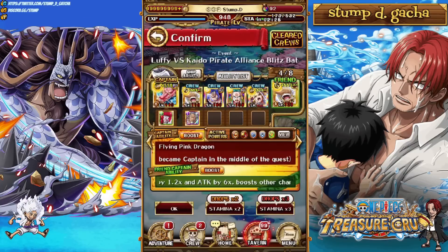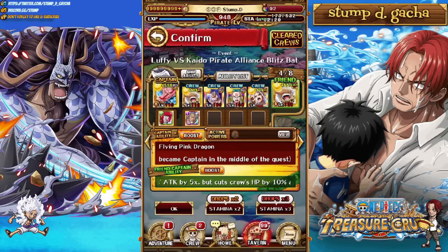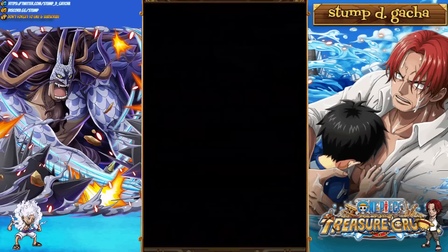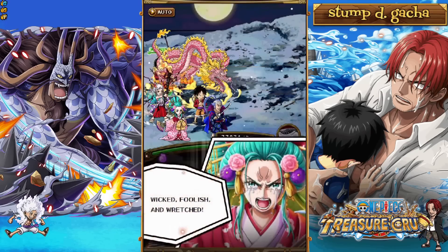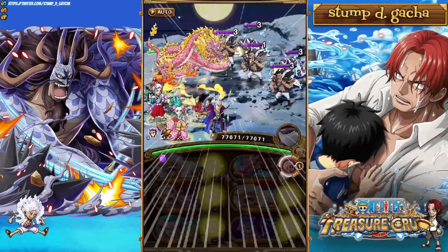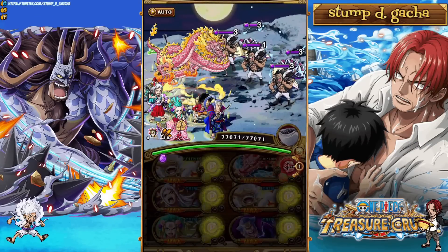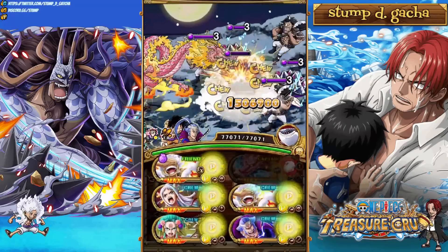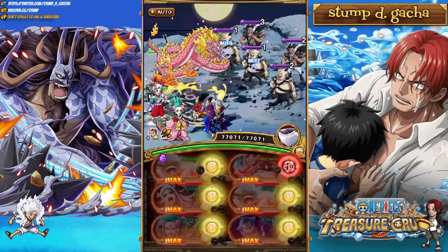The final team is the batch team. Notable supports we're using are Kanjuro and Rayleigh. We're bringing friend Captain Luffy because it's easy to find on our friends list, and we're using Momo as our captain. The reason we're using Momo as captain is he actually activates his special on turn one, and that way we just get the end of turn damage. That means we get the attack boost moving through these first couple stages, and we can just single tap with Momo and let him do his thing and easily kill here.